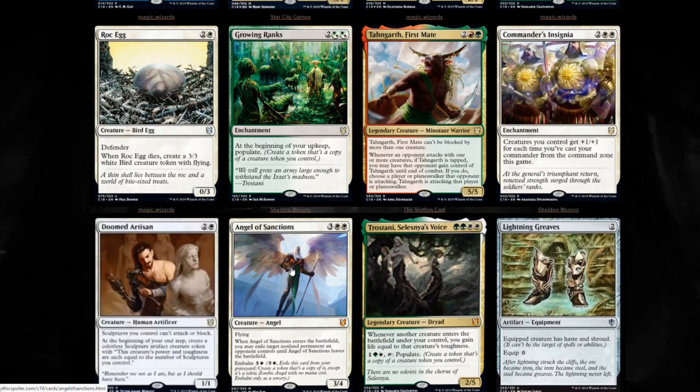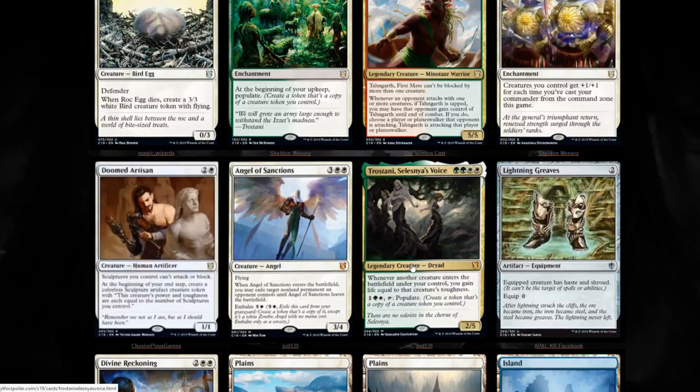Where it gets quite disappointing is Angel of Sanctions and Trostani, Celestia's Voice as the Mythics. Yes, Trostani typically holds value - it gets reprinted and starts to rebound. Trostani was starting to rebound from its Guilds of Ravnica reprint. Angel of Sanctions was not that long ago in Amonkhet or Hour of Devastation. These are just the mythic slots that make you shake your head - Angel of Sanctions is a bulk mythic. Feels bad.